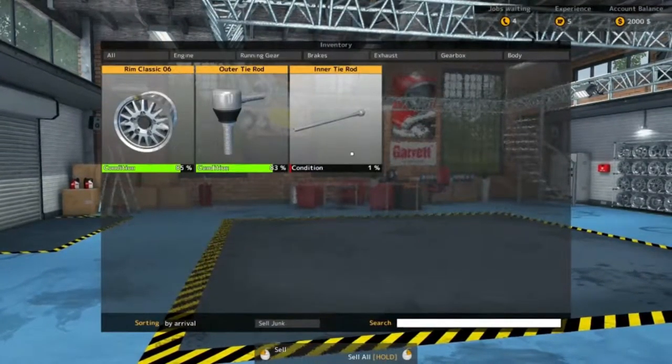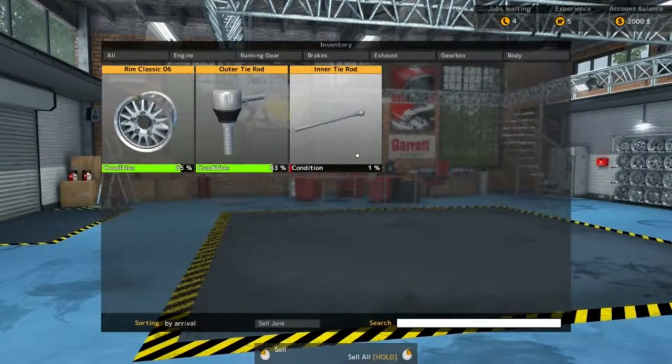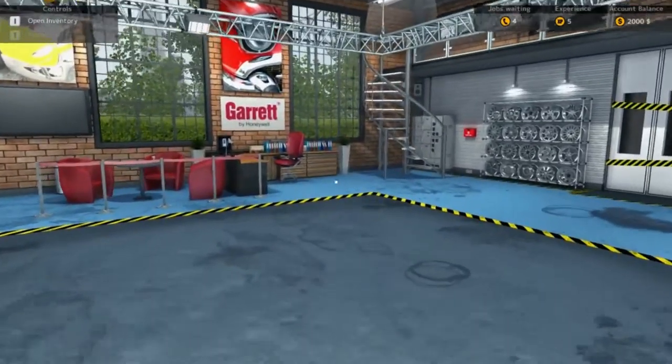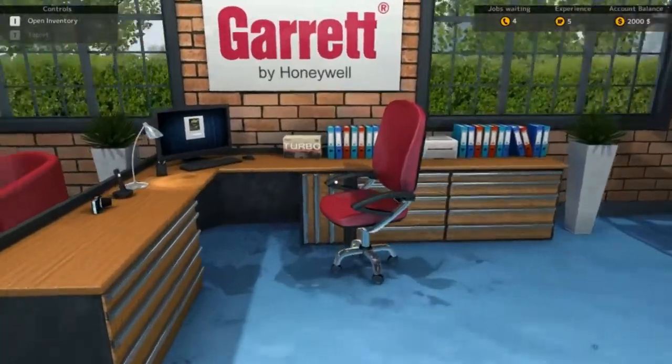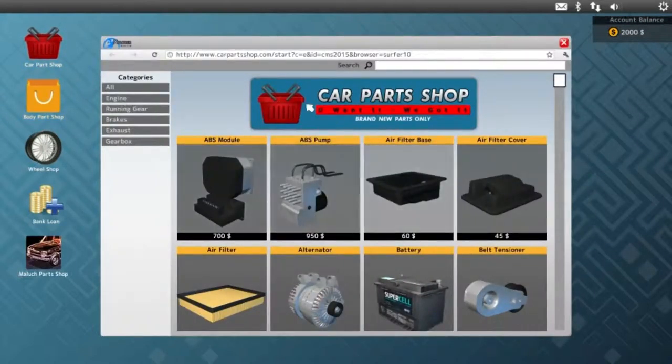So we're looking at our interior — obviously it's the tyre rod. It's on 1%, it's about to break. Literally any more driving and they would be in a lot of trouble. So we'll head over to our computer here and go into the car parts, just have a look.